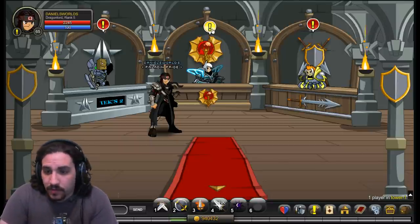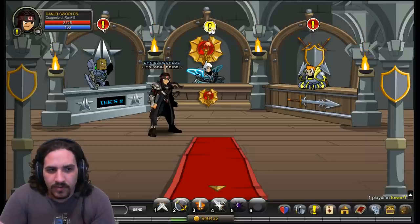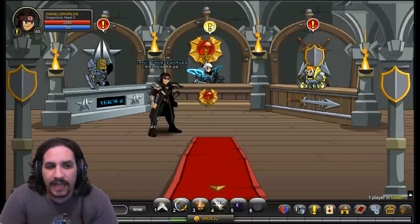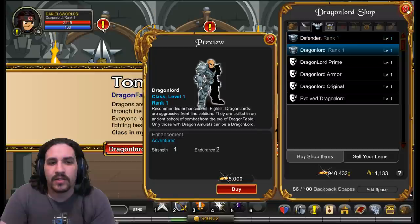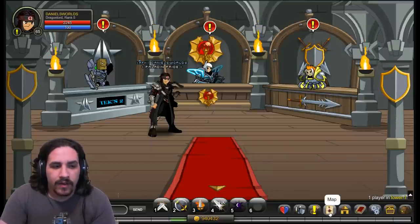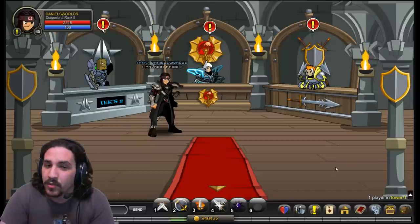The class this time around is Dragonlord. Dragonlord is the class you receive for buying the Dragon Amulet in Dragon Fable and linking your accounts together. You can then come to the Guardian Tower's Dragon Lord shop and access the Dragon Lord class for free. I've ranked it up, and now I'm going to head to Undead Pirates to show off the class and get into the skills in a little more depth.